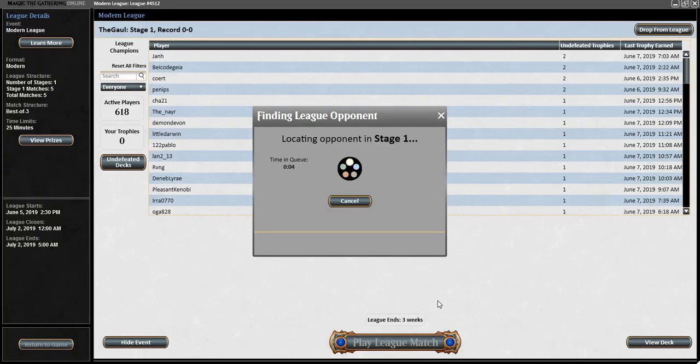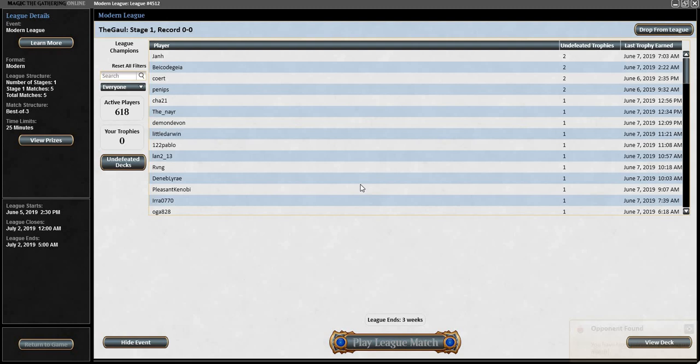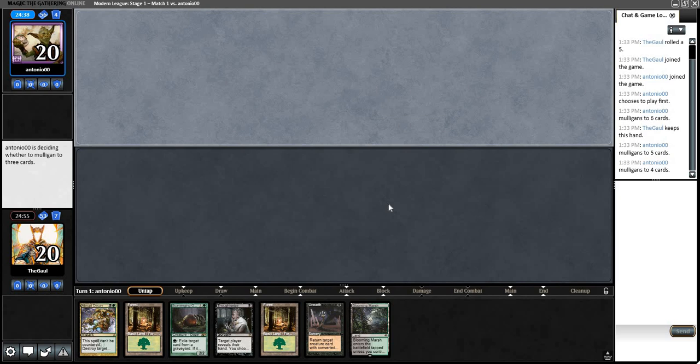Here we go. Exciting to be testing out the new technology, going right in the deep end with this slightly off-the-beaten-path Unearth build. When I initially designed my three lists, I thought I'd debut the stock one first, the one closest to stock that incorporates new tech while rocking the boat as little as possible. But I changed my mind, and we're playing this slightly more experimental list to begin our new journey to the horizon. The hand looks fine; opponent is going to mulligan. They're going all the way down to four — it's gotta be Tron, Dredge, Neoform, or something like that.